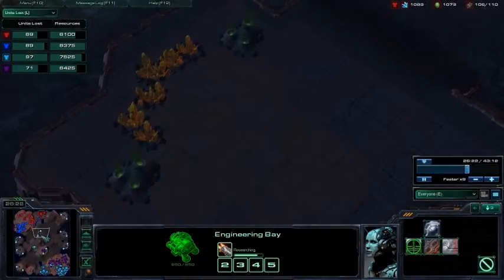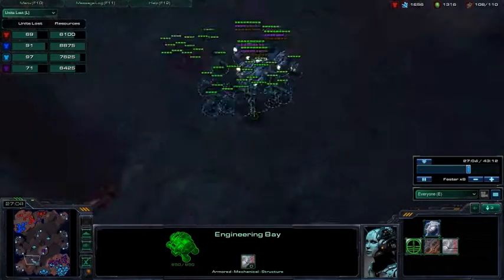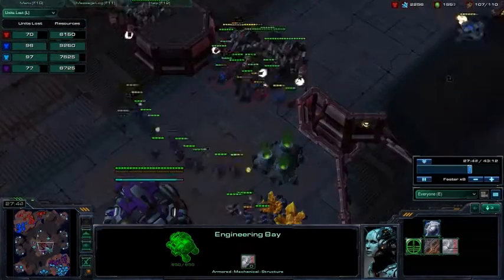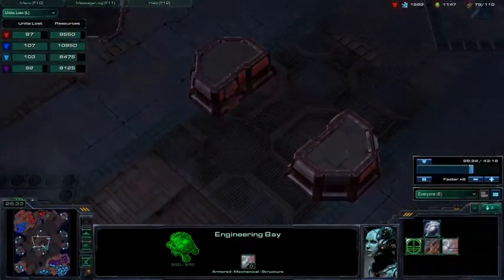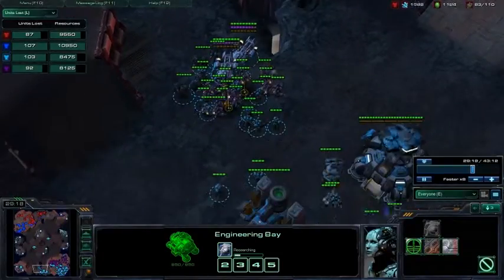So you don't ever need to attack on this map. Don't ever attack them — just defend, and then try to secure enough map control to expand. If you fail, then you lose. And if they fail to secure an expansion, they lose. That's what it's all about: securing the fourth. The whole map is about securing the fourth.